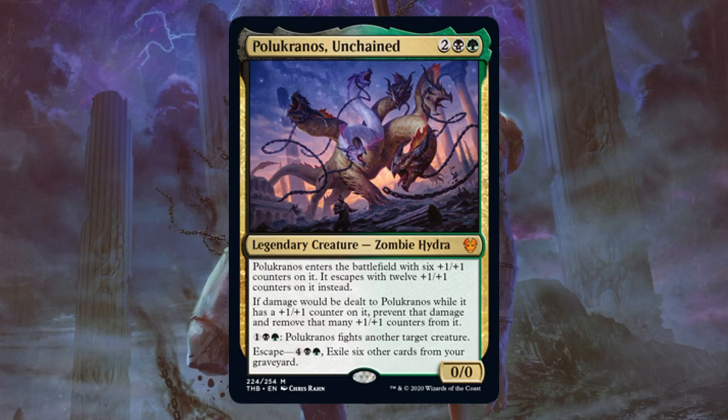The reason that might be good enough is because there's more upside here — it has an escape ability too. Green, black, and four: exile six other cards from your graveyard. If you do that, it goes from the graveyard to the battlefield this time with 12 +1/+1 counters on it. That's very sizable, but it doesn't have trample or evasion. However, if I use that fight mechanic a few times, I could take out a number of creatures, or if the path is clear I could just attack with a big creature ahead of curve. One way to look at this card is maybe I just want to put this in a self-mill deck. If it's in my hand it's good enough, but if I can play this on turn six as a 12/12, I might be able to get ahead of my opponent so much that that could be game.